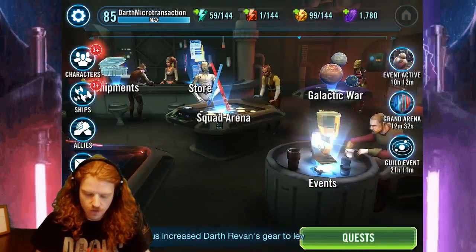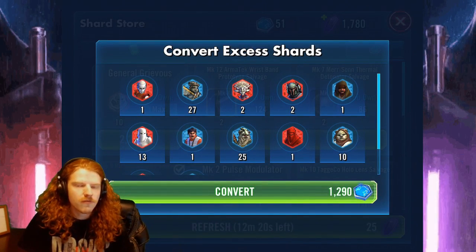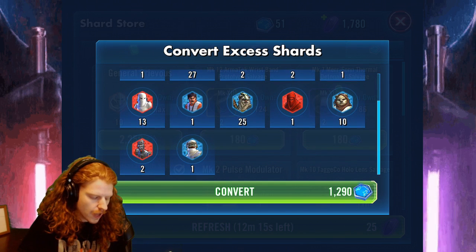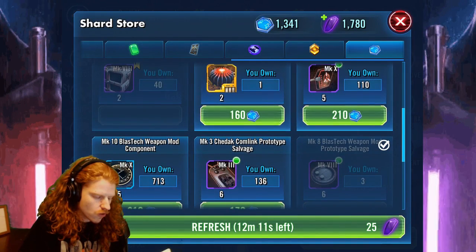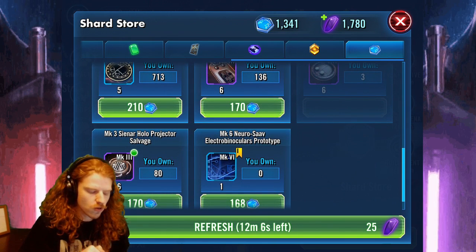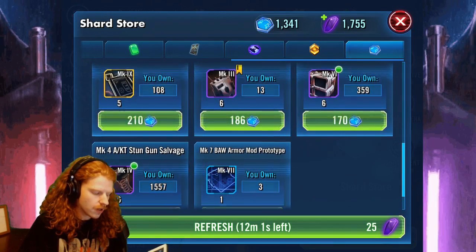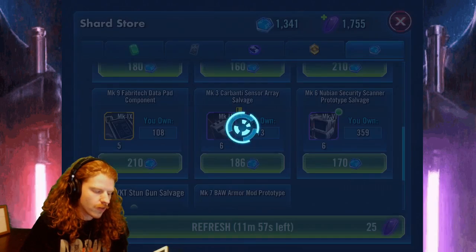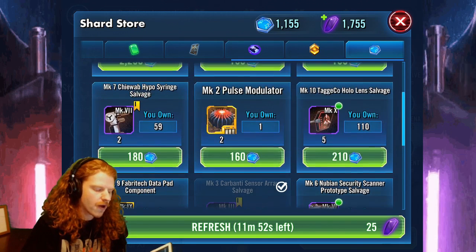That was a fun and interactive experience. Now we're going to go to the shard shop and see what we got. So instead of 10 Carbanti, what I got for my money was 1,290 shard shop currency. If we take a look at the purchase options in the weekly shipments, you can quickly start to realize this is not such a wise purchase. I would not trade four more Carbanti for 1,155 shard shop currency.